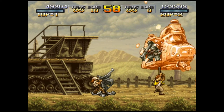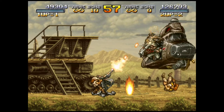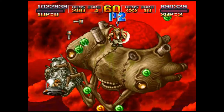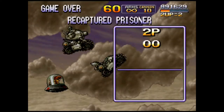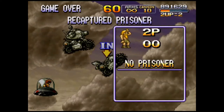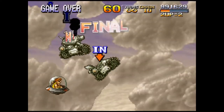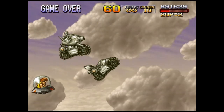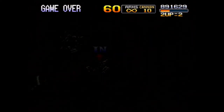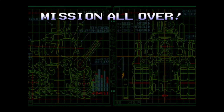Every mission ends with a boss fight, which is very difficult and takes a lot of time to take the boss down. After beating the boss, a scoreboard appears showing the number of prisoners you saved. You usually have none, because dying too many times resets the prisoner count. So that's all about the Metal Slug 3 game introduction. If you find it fun, download and play it — highly recommended. Thank you for watching.